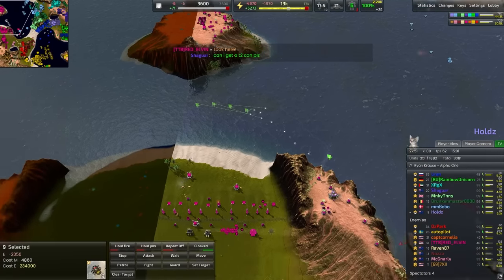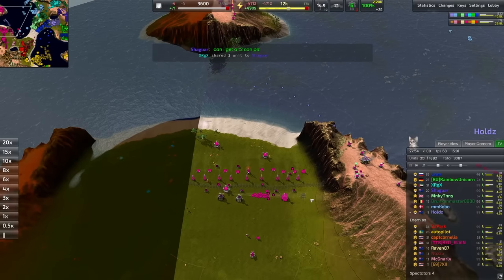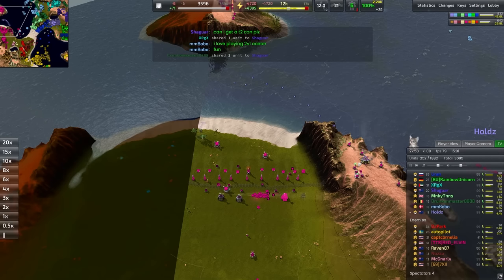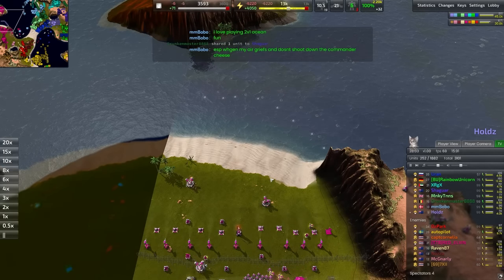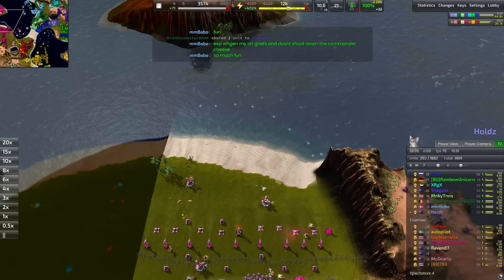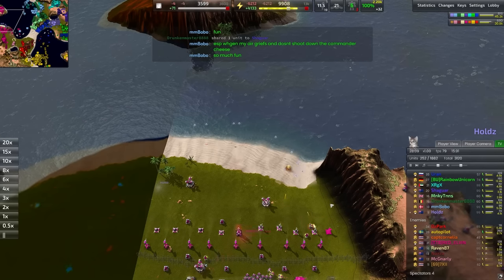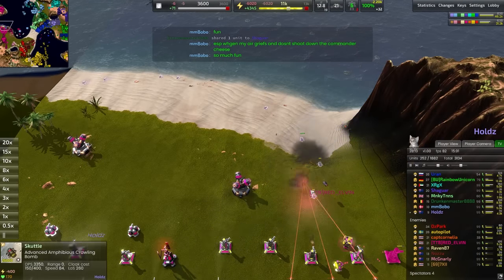A couple of scuttles are preparing themselves on the beachhead. Would love to see a Juno missile connecting over here to shut down any radars and jammers, just so that these scuttles aren't detected by any radar presence. When they're detected by radar they can be shot at, but unless you have pinpointers you're not going to be able to hit them accurately.